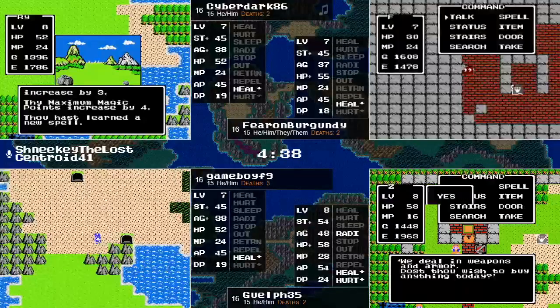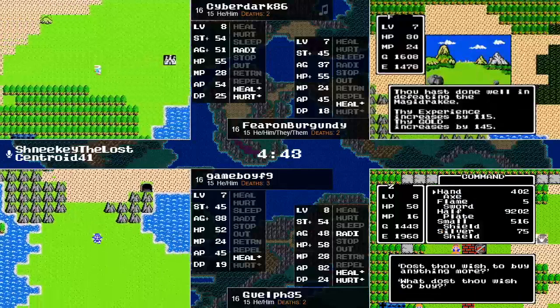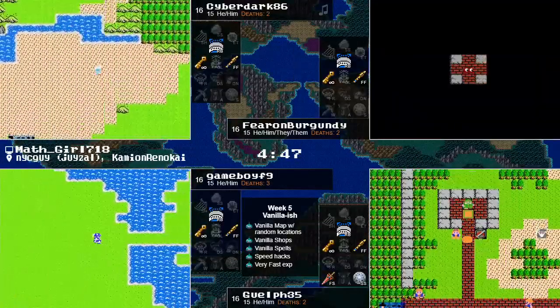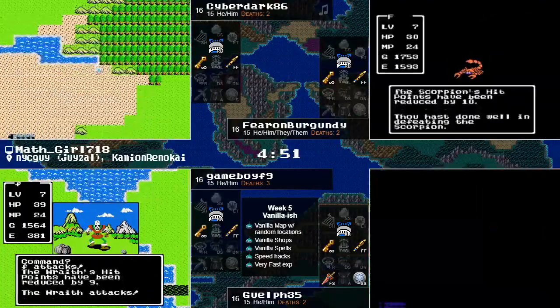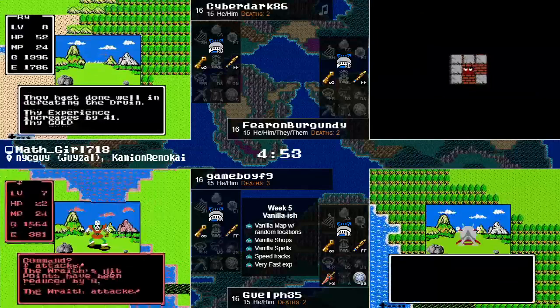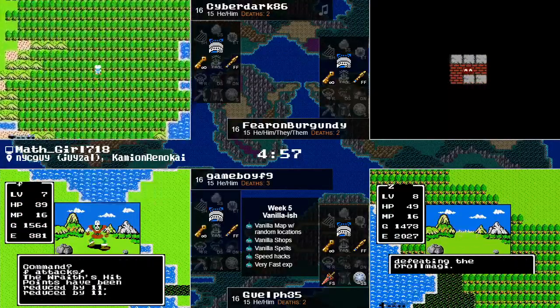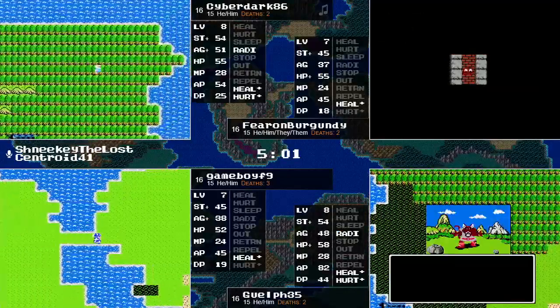We're going to get a good look at this weapon shop here in Breconary. Some cheap flame sword for 5 gold — I called it. Silver shield for 75 gold. That is amazing. That's just what you needed in this seed. As soon as we find Swamp Cave, we could be seeing a victory here any time now.